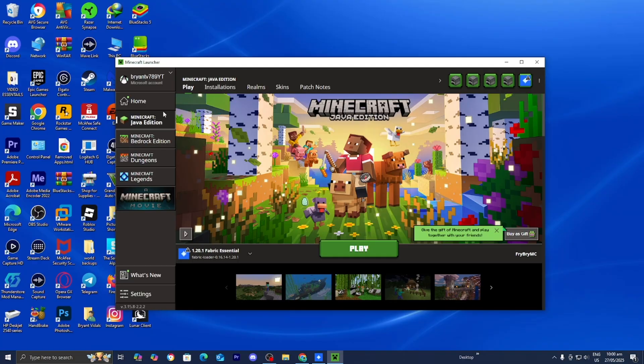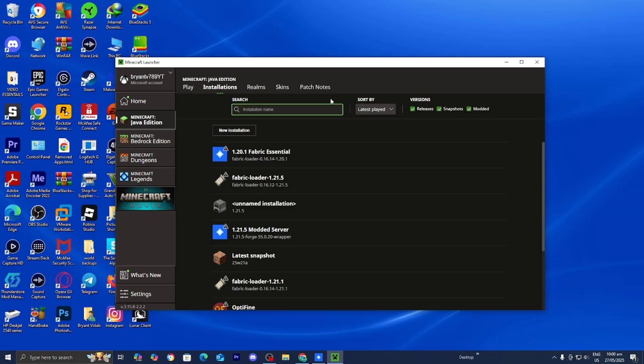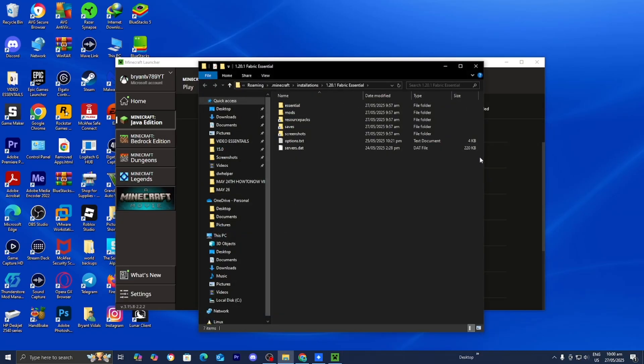You'll get a screen like this — make sure you're signed into your Minecraft account and that Minecraft Java Edition is selected. Go to the top menu and press Installations. Where it says Versions, make sure Modded is turned on, since this is a modded version of Minecraft. You should now see the installation we created: 1.20.1 Fabric Essential. Find your installation, go to the right, and press Open Installation Folder. Inside you'll get a bunch of folders — press on the folder that says Mods.